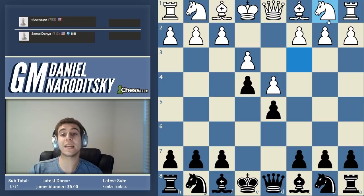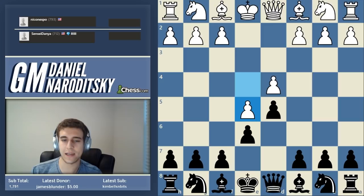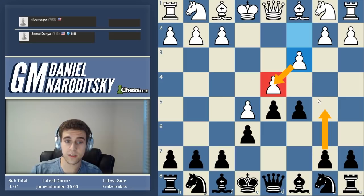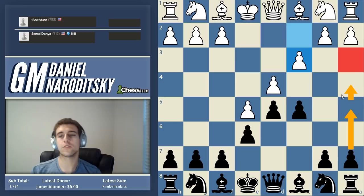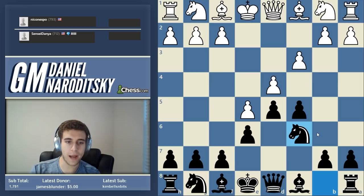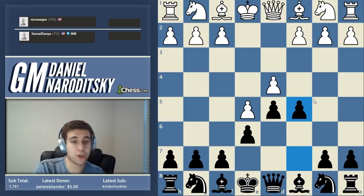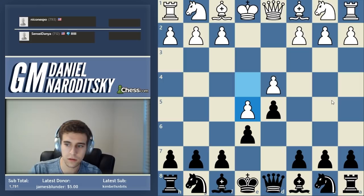A move like knight b1 would actually be possible to support c4. In the French advance, black's best move is c5 - attacking the base of the pawn chain. After c3, white defends. Sometimes black tries b5-b4 - literally attacking the base further down. This technique is called undermining. In the French, black tries to attack the pawn on d4 - that's why we do knight c6 and queen b6. It sounds complicated but the philosophy is clear.